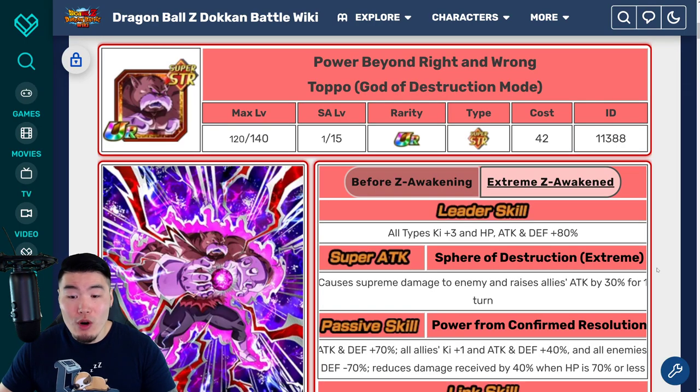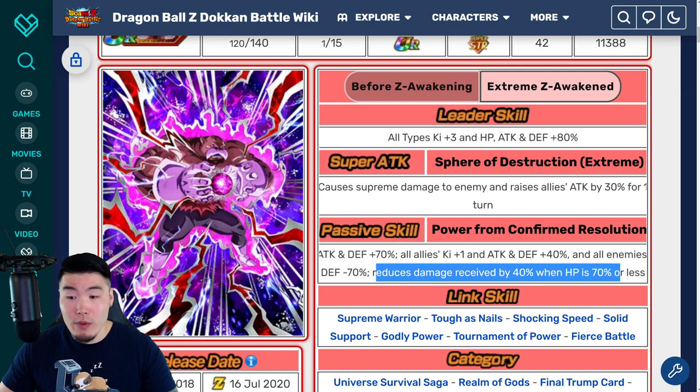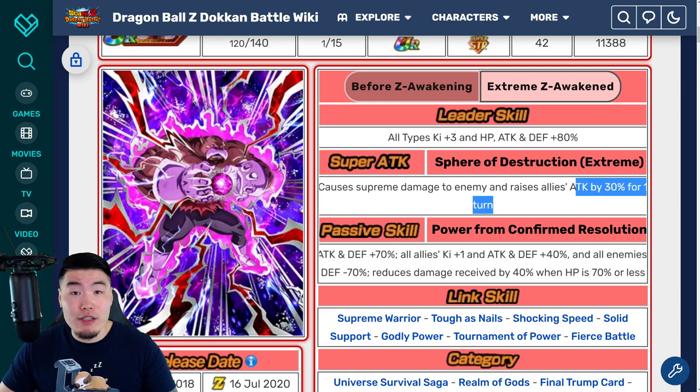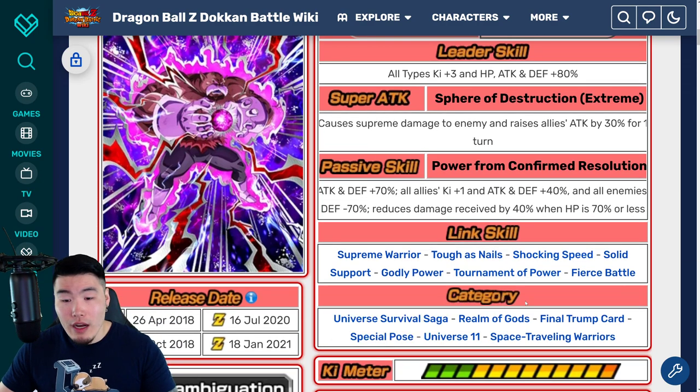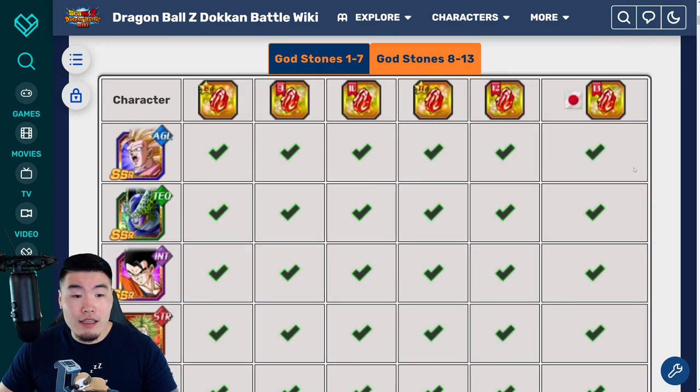And then we have STR Toppo, who is an incredible, incredible support unit. All allies get Ki plus 1, attack and defense plus 40%, but also all enemies' defense minus 70%, and reduces damage received by 40% when HP is 70% or less. So when you're below 70% HP, this guy actually becomes quite tanky. He also raises allies' attack by 30% for 1 turn on a Super. Just a very good support unit if you need one for Realm of Gods, Universe Survival Saga, Final Trump Card, or any of these categories.